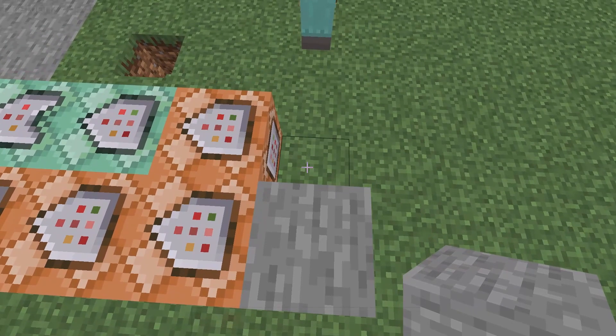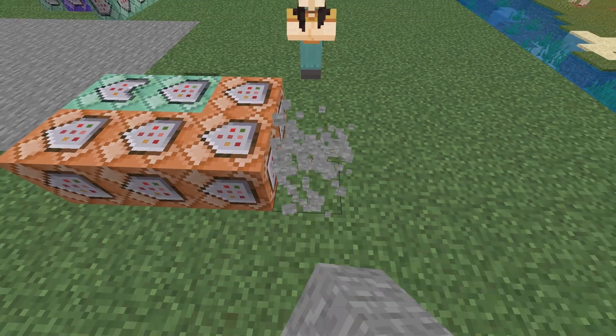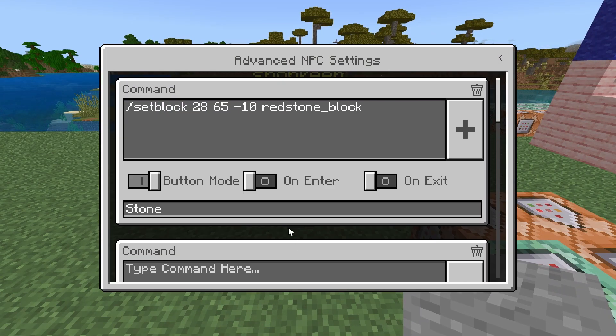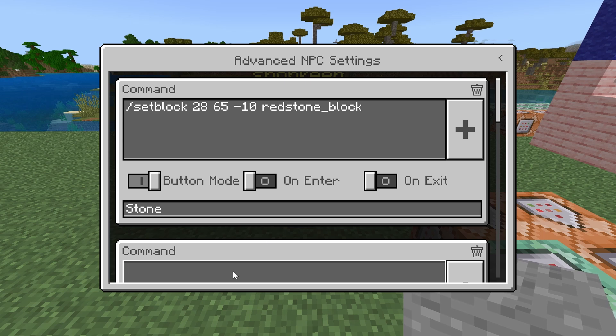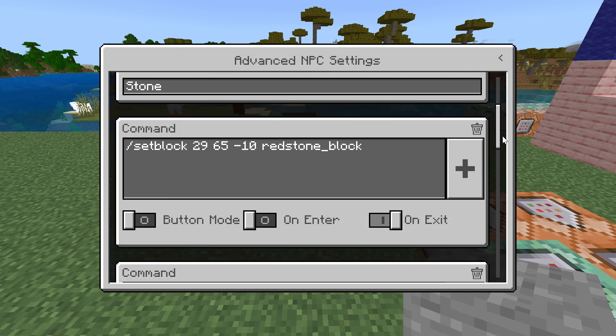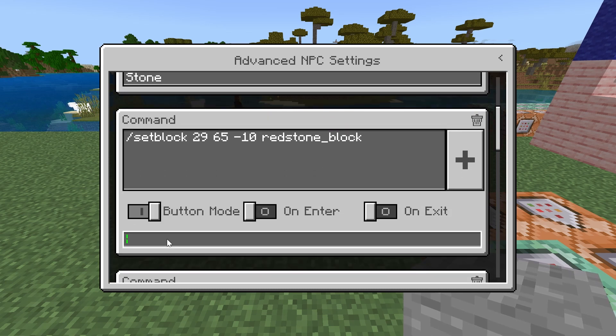To add multiple selections to your NPC, simply copy this process next to where you just built the other command blocks. Place three command blocks, figure out the coordinates for where the redstone block needs to be, then go back to your NPC and type in the second command section: slash setblock, those coordinates, redstone block. Since an NPC can have up to six commands, we can have up to six different items being sold, or different denominations. Remember to turn on button mode and name the button something unique so you know what each button will do.